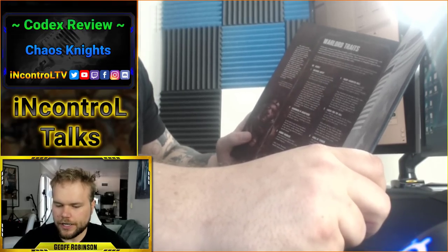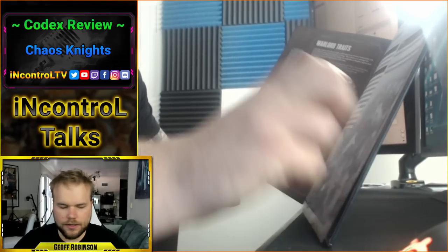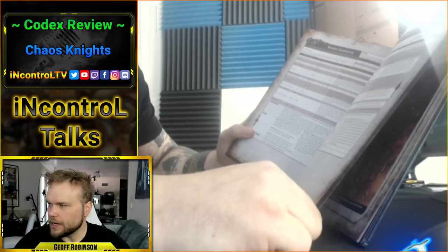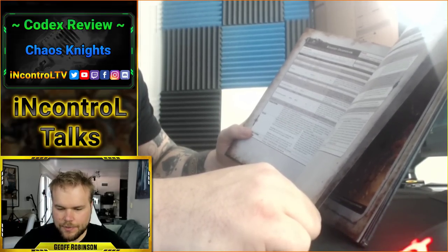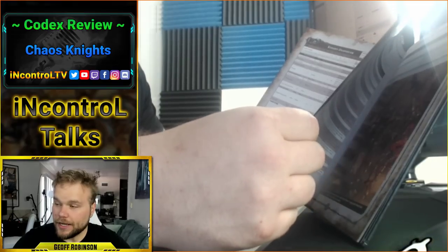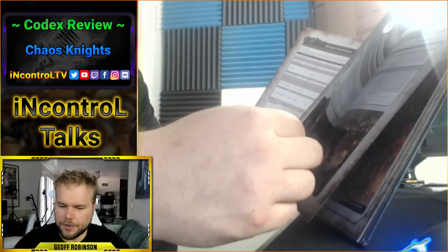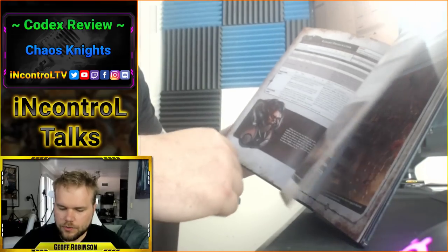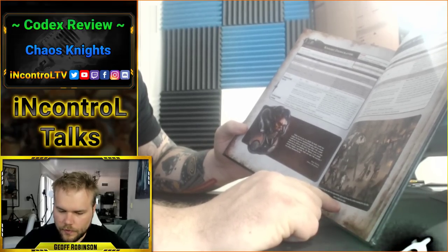If you just give it the Thunderstrike Gauntlet and Sword, it automatically goes up one attack and gains one weapon skill — it says this on the page. So it effectively becomes the Gallant: one more attack, hitting on twos as opposed to threes. But then the Knight Rampager is exactly a Gallant, which is what the Knight Despoiler can become, only it has one additional rule.